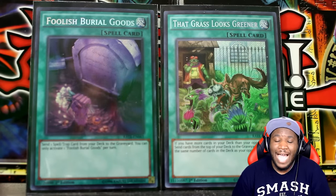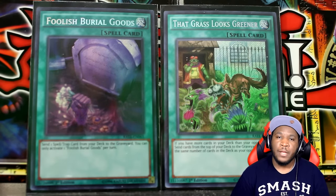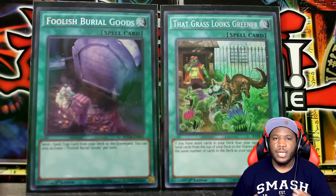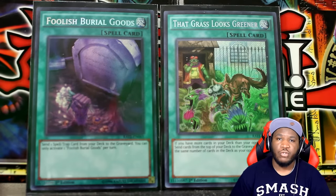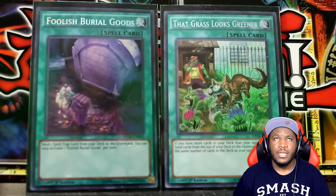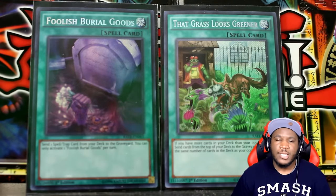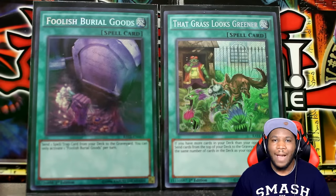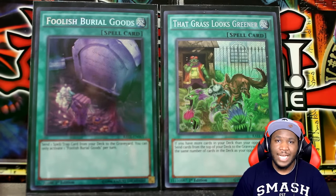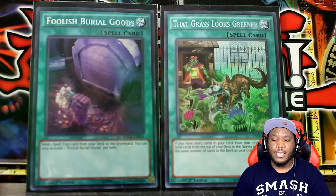We have two secret rare cards that can work in many decks. The first is Foolish Burial Goods — instead of sending a monster to the graveyard from your deck, you send a spell or trap card from your deck to the graveyard. That opens up a lot of plays, such as if you want a card in the graveyard to banish immediately for another effect. You can also set yourself up for plays using cards that activate when sent to the graveyard — not from the field, just by being sent to the graveyard.